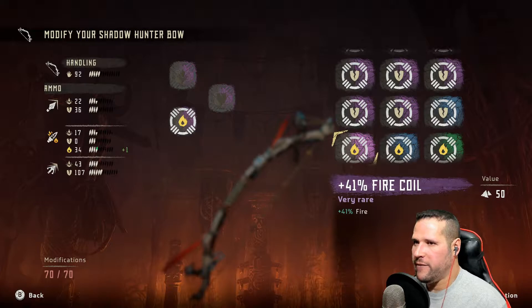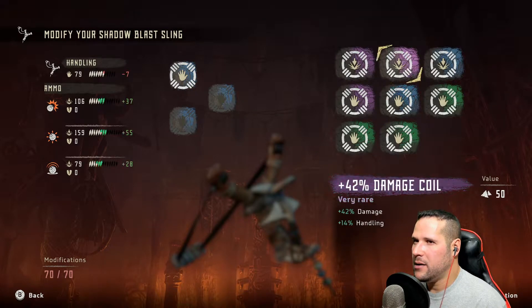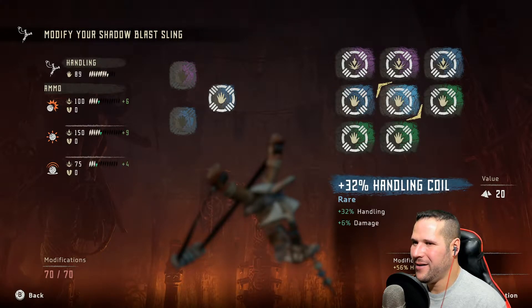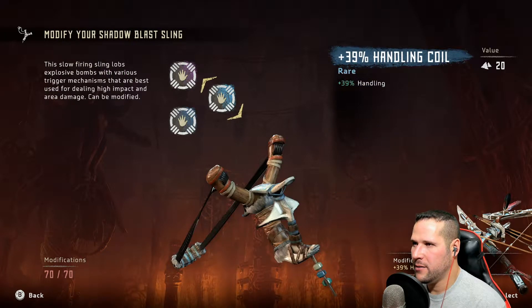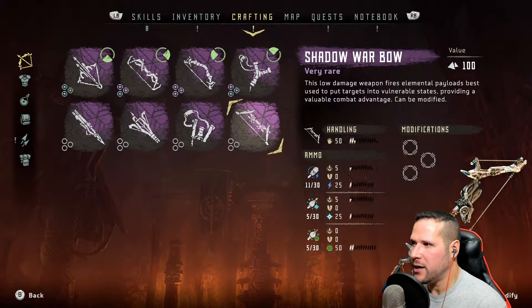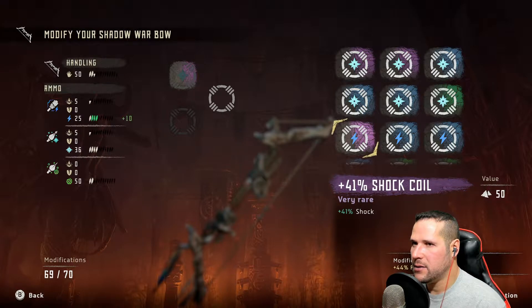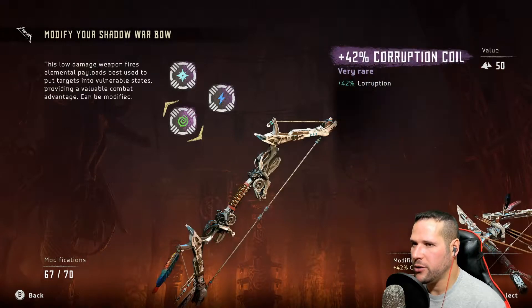I needed more handling on my blast bow. Got 31, 39... sure, 35. Yeah, keep the handling up nice and high. Alright, war bow, you get everything else — top end freezing, top end electrical shock and best corruption coil I've got. Alright, 40 and 14 freeze.